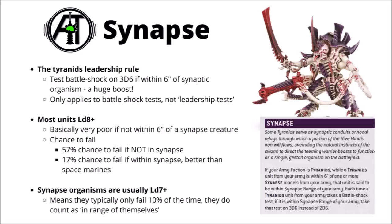Jumping straight into it, let's talk about the core rules for the army and then go through each of the detachments. First up we've got Synapse, the Tyranids' leadership special rule, which allows them to be really quite immune to Battleshock if there are any Synapse bugs nearby.